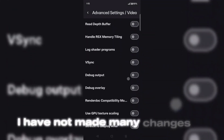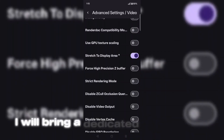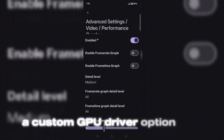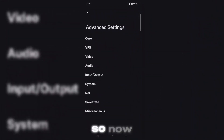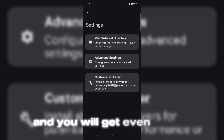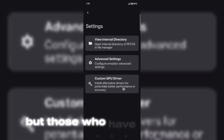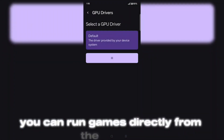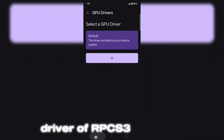I have not made many changes in the settings here — I will bring a dedicated video on its best settings in the future. After this, a custom GPU driver option has been given here. So now you can add turnip drivers for your Snapdragon devices and you will get even better performance. But those who have a Mali GPU device don't need to do anything here — you can run games directly from the system driver of the RPCS3 emulator.